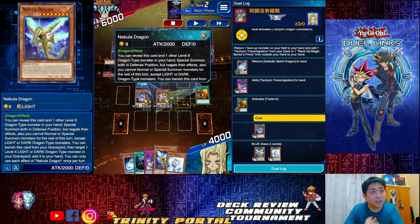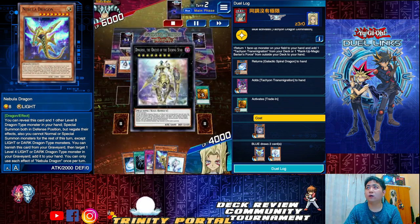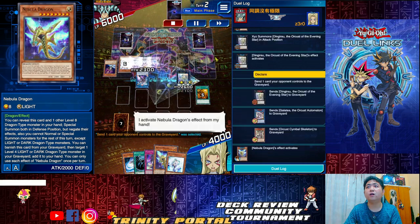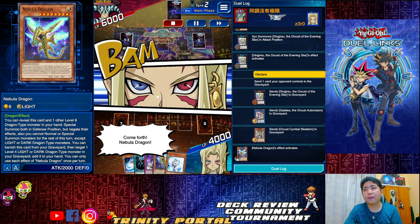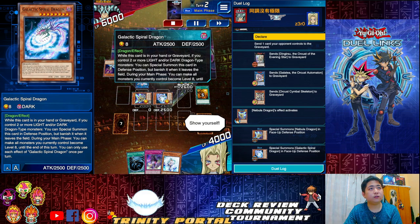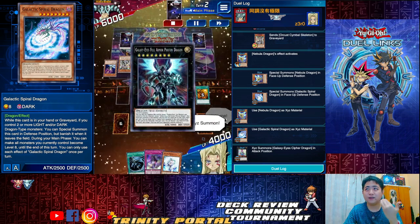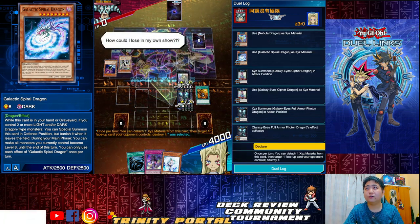Activate Spiral Dragon again — everything becomes level eight. Return, get Transmigration. Another Trade In — draw again. With luck I get Nebula, the core card. First go for Dingritu, send one card to the graveyard — sending Dingritu. Summon Nebula and another Galactic. Exit into Cypher, then Full Armor. Full Armor — destroy and win.